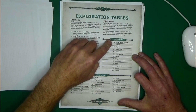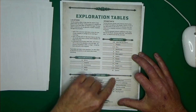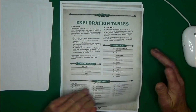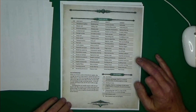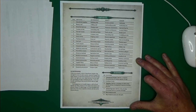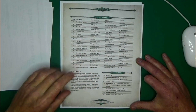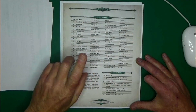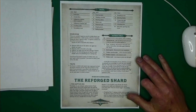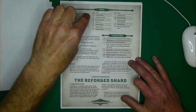Then we have inhabitants — pretty straightforward, a d20 roll to determine what inhabits your location. I believe all of these are listed in the main rulebook, nothing stood out as new, which is fine. Then there are rules for scavenging. If you just want to go into the Breach and look for treasure, you can. Scavenging doesn't take a skill check and doesn't take much time — you roll on the chart, take the result, and move forward. You might also find a creature while scavenging, so it could be harmful.